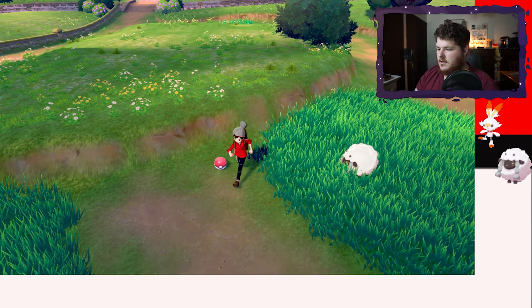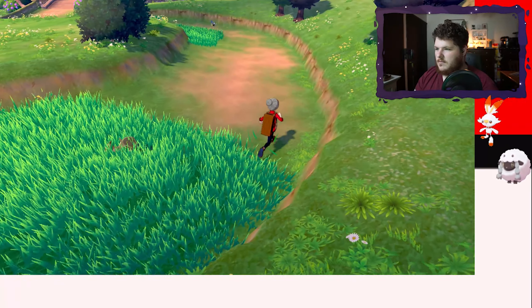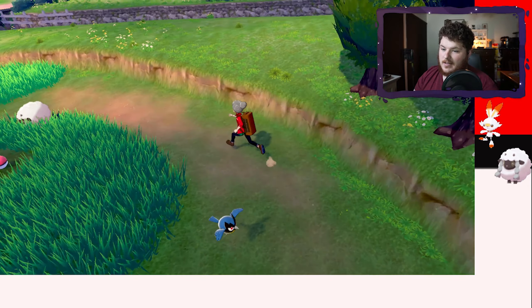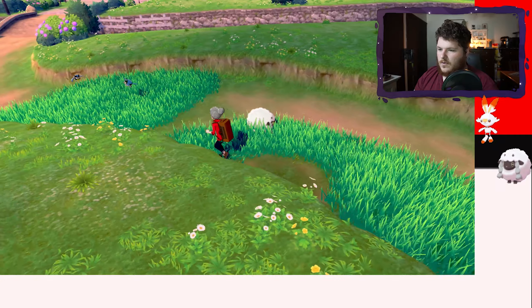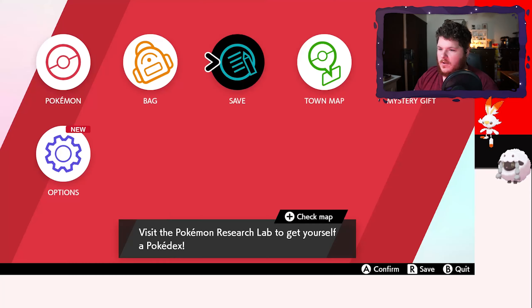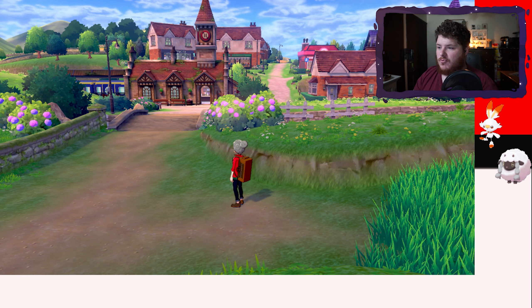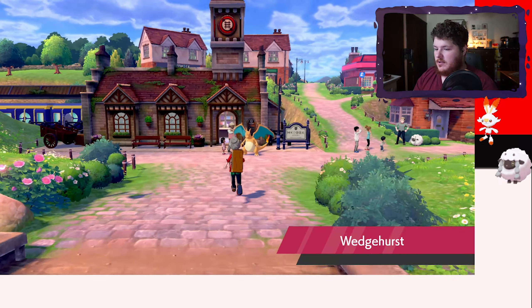Alright, we got our Pokédollar, we got a potion, let's run through here. Kind of wish we could have got a Rookidee — that was the goal — but we'll grab some items. We want to throw Fuzz in the front and get some experience. Goal for this episode is probably to get the Pokédex, we'll say.